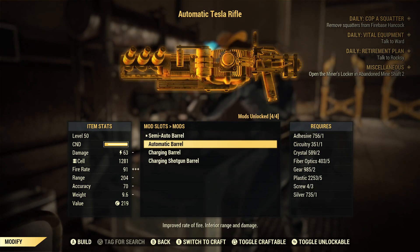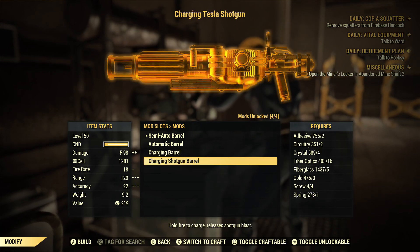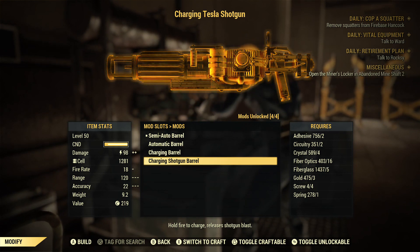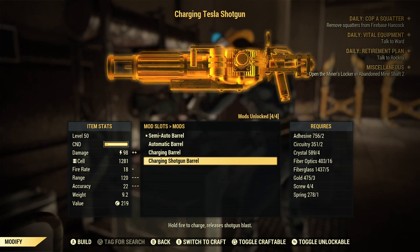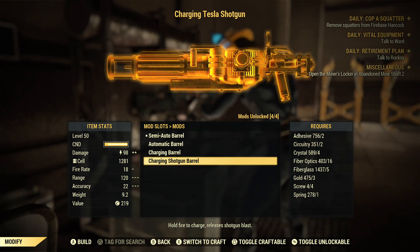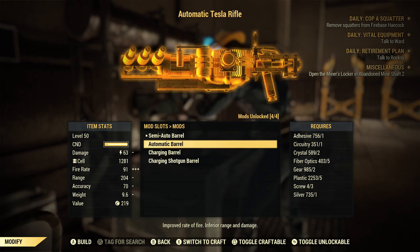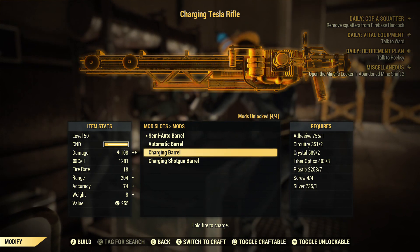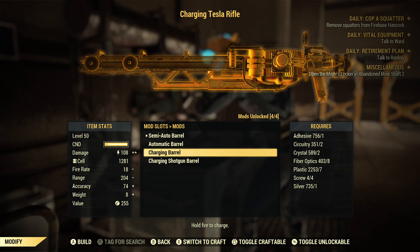The good news is that all of these mods can be obtained as loose mods, meaning you could randomly get them from doing quests, buying from vendors, killing enemies, finding random plans, or by scrapping the weapon repeatedly. They're actually fairly easy to obtain, so no real struggle in the mod section. However, keep in mind each of these mods changes the gun dramatically, so know your build before you craft one. Look up a build, then go for a mod and some perk points — that's my suggestion.